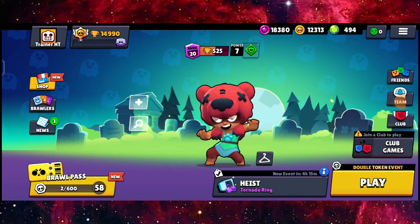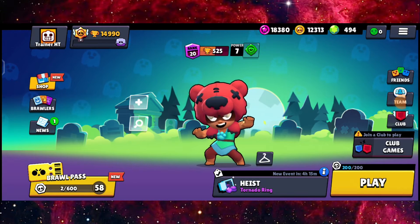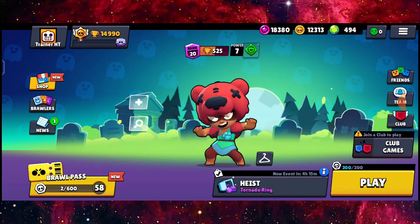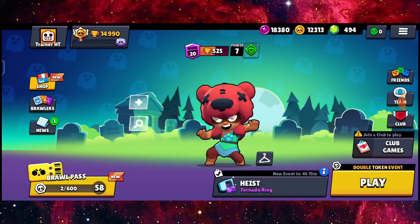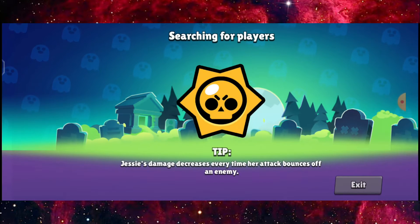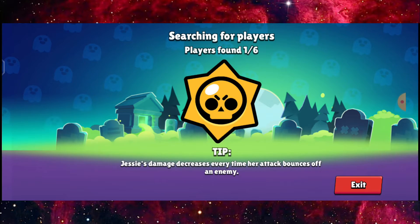What is up, Marshmallow Echo — Greed Echo here, and I'm back with another video again. So today I'm going to try out the newest map in Heist, which is Tornado Ring, and today's best brawler would be Nita. As you guys know, a really good supporting brawler in this game. Without further ado, let's get right into a match, and hopefully we can get some great moments out of this as well.